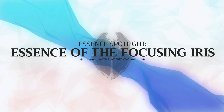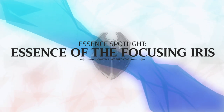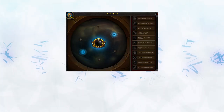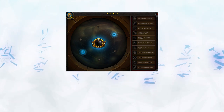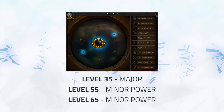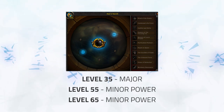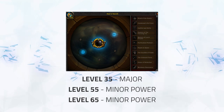In today's guide we'll be covering, as the title suggests, the Essence of the Focusing Iris. For those of you unfamiliar with essences, they were released recently with patch 8.2 and are upgrades to your Heart of Azeroth Neck. You can have one major and two minor once you reach the required levels, which are level 35 for your major essence and then level 55 and 65 for your two minors.